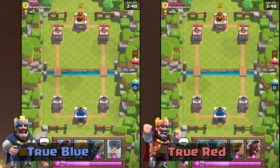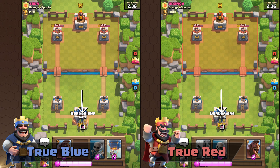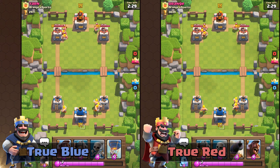When you split Barbarians in the back, specifically on the center right tile, three Barbarians will split right and one Barbarian will always split left. This is consistent with True Red and True Blue.